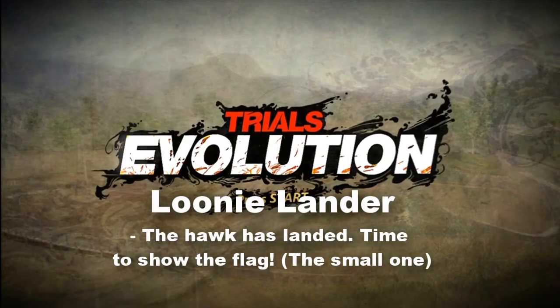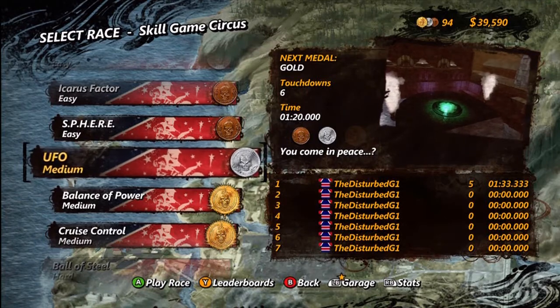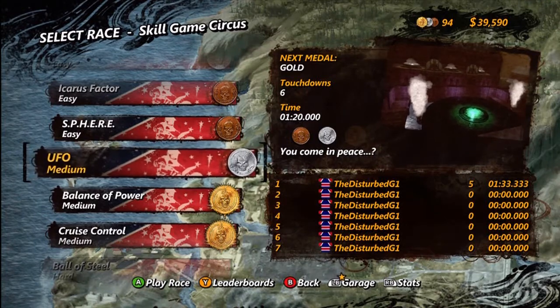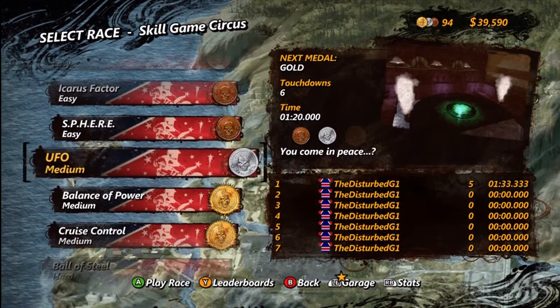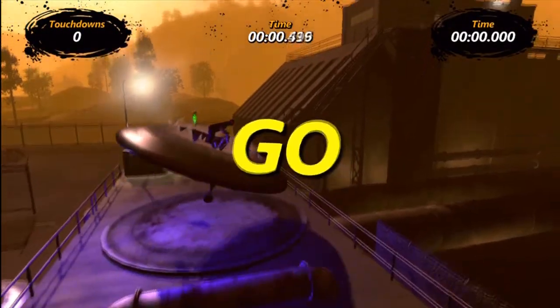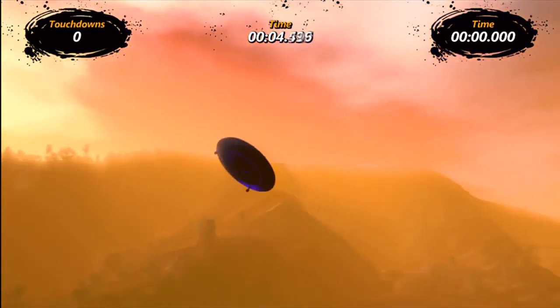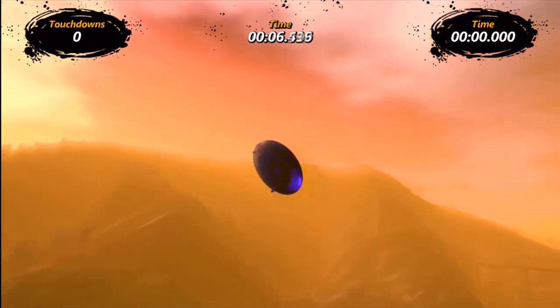What's up guys, this is Epicretions here, bringing you another achievement guide for Trials Evolution. This time we're doing Looney Lander, which the description says 'The Hawk has landed, time to show the flag.' Now, as you would probably guess, to get the Looney Lander achievement, you're going to have to be playing the UFO minigame skill challenge thing.